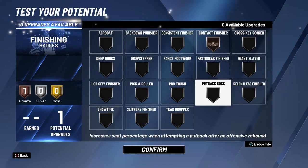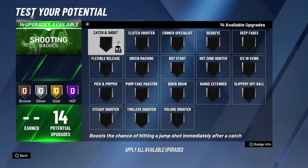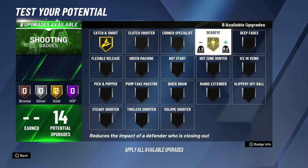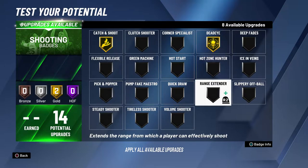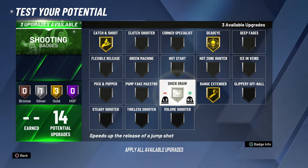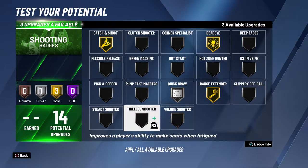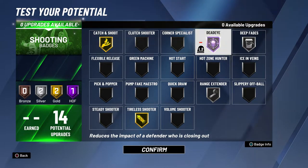We're going with Contact Finisher. We are a shooting Paint Defender — we get a 70 mid-range and a 70 three-ball. Catch and Shoot is a must. I'd probably leave it at gold because there's not a lot of good reports about Catch and Shoot being a very good badge. I would go Range Extender, Quick Draw at silver at least, and then Tireless Shooter — or since you do have a fade, you could go Deep Fades on that, or even Hall of Fame with that.